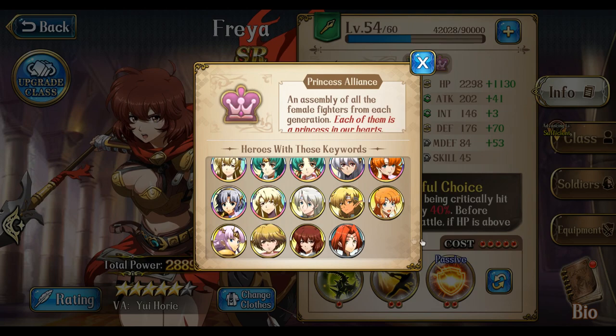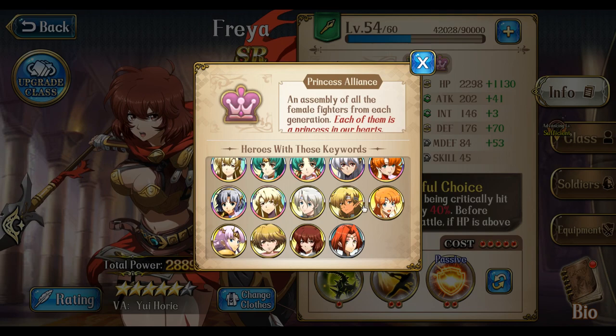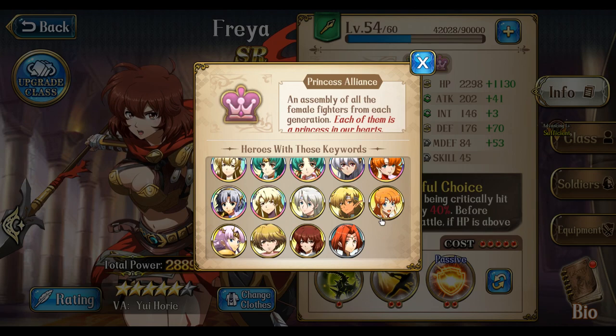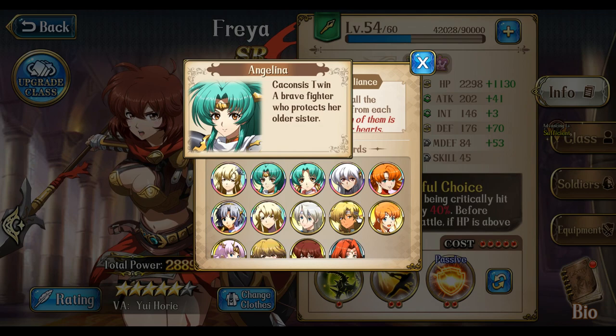Let's go into tanks now. There's only really one true tank on the Princess Alliance and that's going to be Freya. She's the only unit on this team that can actually jump in front of shots — by passive alone, you put her right next to one of your units and she jumps in front of that shot and tanks that hit. There is one other tank, Angelina, but she does not jump in front of shots. Angelina is a tank that absorbs a lot of damage, but won't intercept shots.